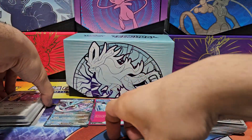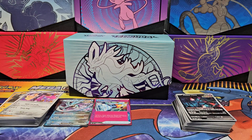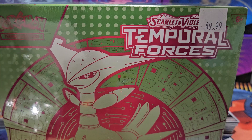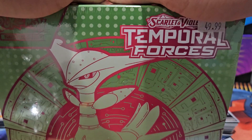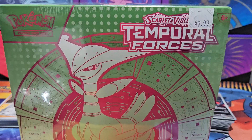All right guys, we finished up the Temporal Forces Elite Trainer Box Walking Wake edition! Time to move on to the Pokémon Trading Card Game Scarlet & Violet Temporal Forces Elite Trainer Box Iron Leaves edition. Let's get on with it!